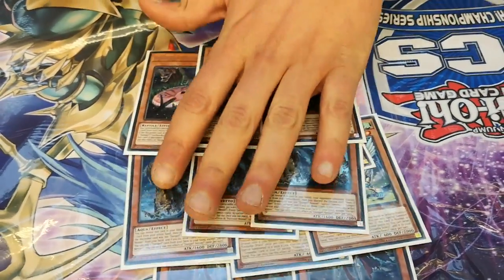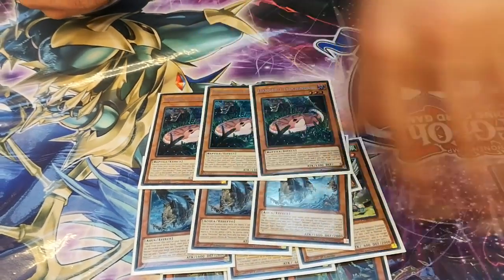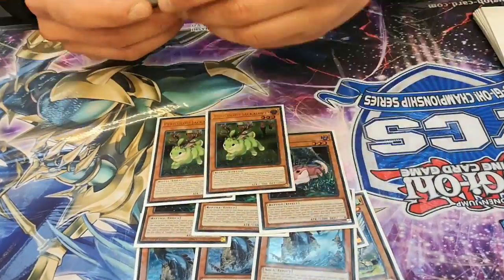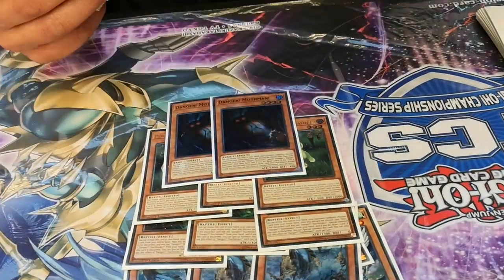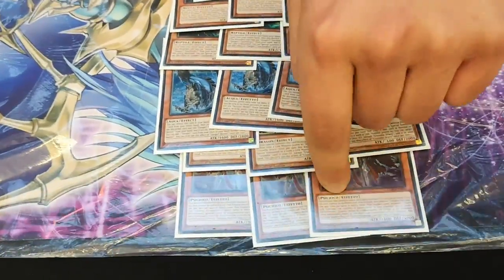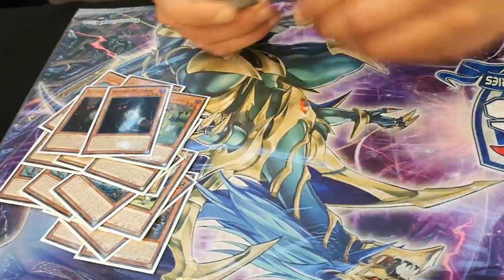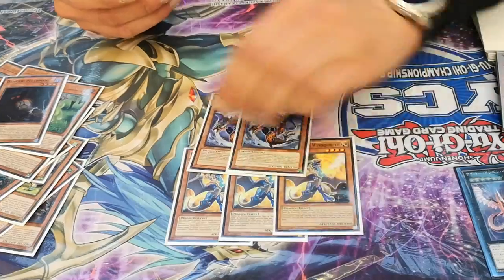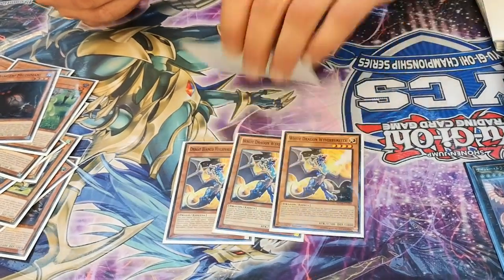I played 3 Nessie and 3 Tushinoko. They all enter in the field. Tushinoko or Nessie add Tushinoko or 3 of Giacalope. And only 2 Mothman to discard a card and draw other cards. If you don't see them in the first hand, you can draw them.